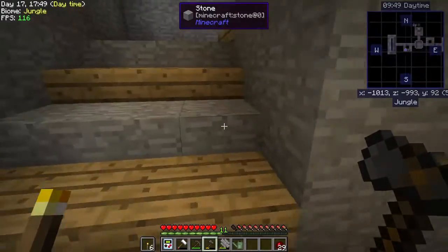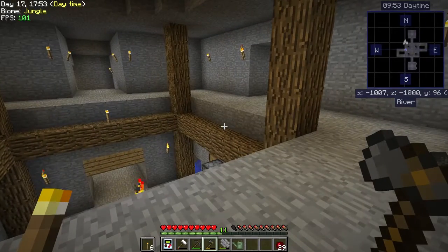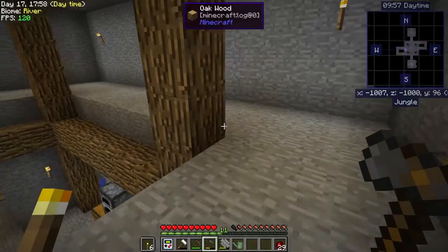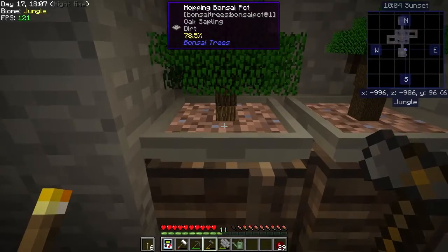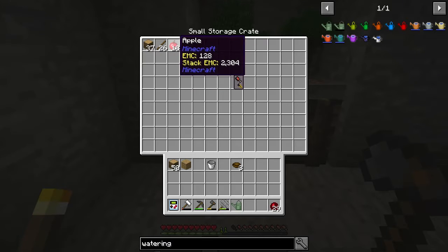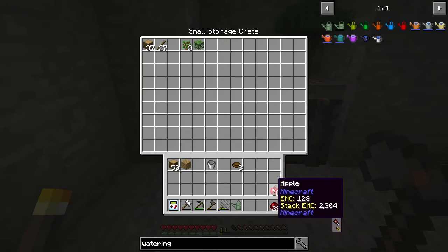There is something upstairs I need to show you. I talked about making a bonsai room. The south room — I made four hopping bonsai pots and four of these small storage crates. This guy has been giving me some apples — we got more food.